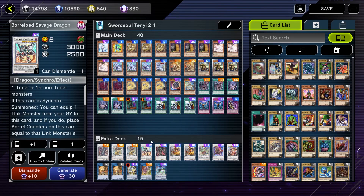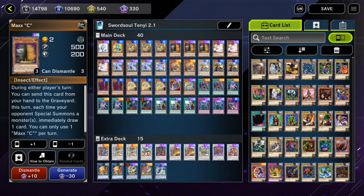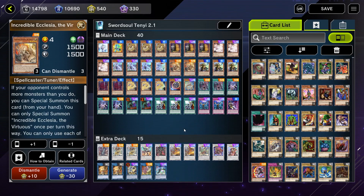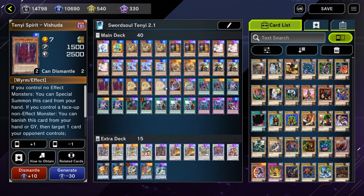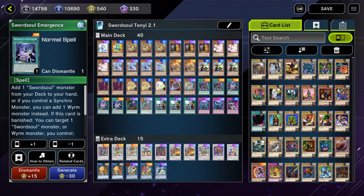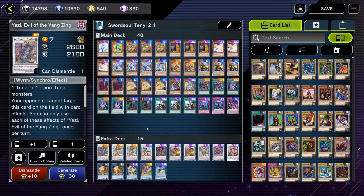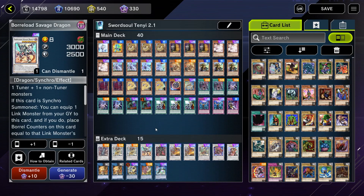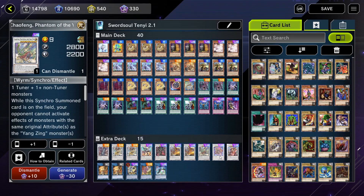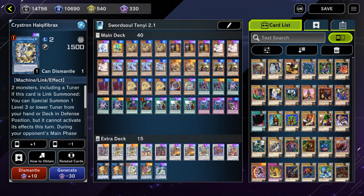Let's break down the list card by card real quick. We've got: one Effect Veiler, one Deskbot Double-0, one Tenyi Spirit Adhara, three Maxx C, three Ash Blossom and Joyous Spring, one Swordsoul of Moye, one Swordsoul of Taya, two Incredible Ecclesia the Virtuous, three Swordsoul Strategist Longyuan, two Tenyi Spirit Vashuda, three Tenyi Spirit Ashina, one Nibiru, one Arc Nemesis Protos, two Vessel for the Dragon Cycle, three Swordsoul Emergence, two Called by the Grave, three Cross Out Designator, two Imperm, and Swordsoul Blackout for the main deck.